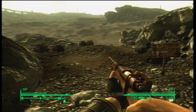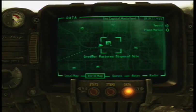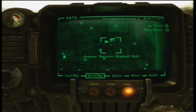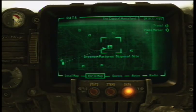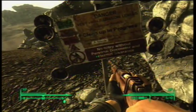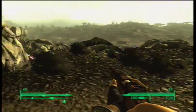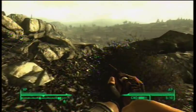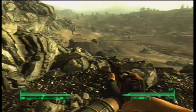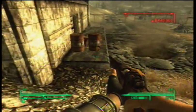Now we're going to get the bobblehead of Agility. This one's located in the Greener Pastures Disposal Site — all the way up north. Prepare to get radiation. And you have to read that sign — mandatory that you read that sign, actually. And then you're going to jump down these rocks all the way until you see this little office.